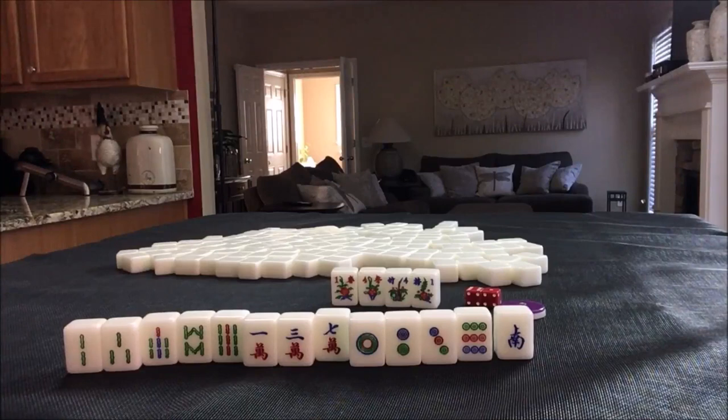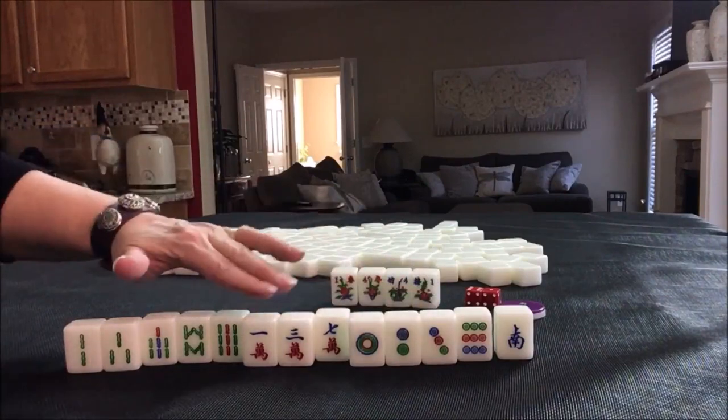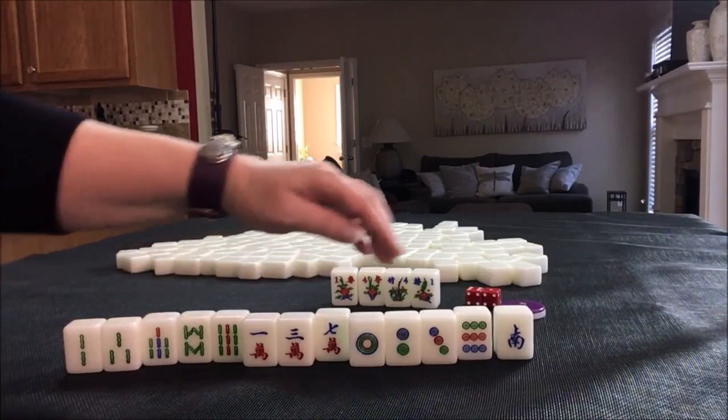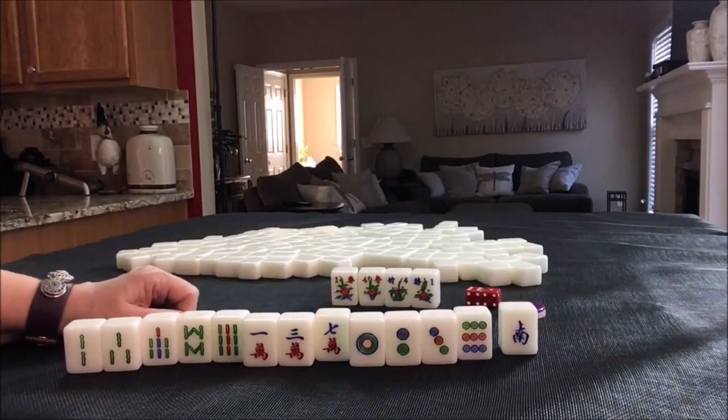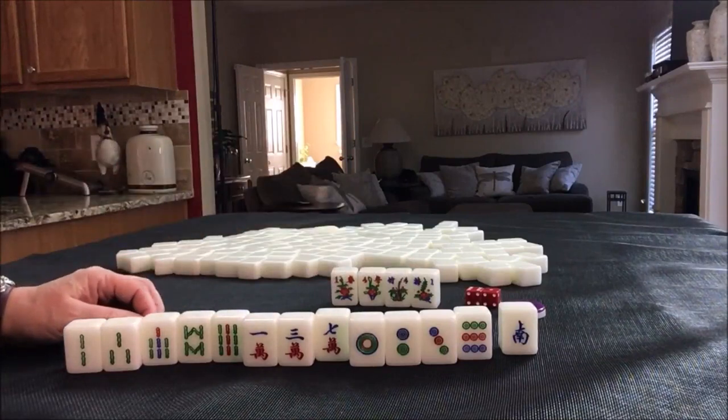Mixed triple chow is number 41, and that is eight fan — one, two, three in each suit. We would need to chow and chow. Number 55 is outside hand, that is four fan. We would need a one or a nine in each block, so I would discard accordingly and play mixed triple chow and outside hand.